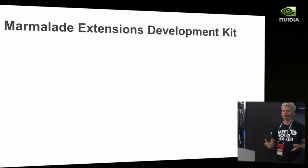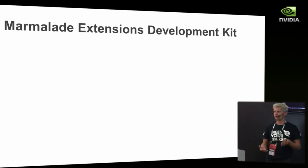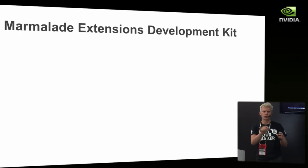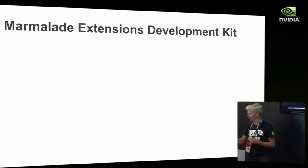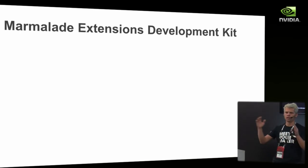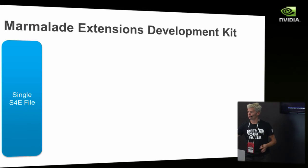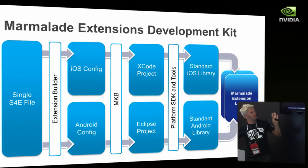The first question most developers have is: what happens when you want to access a part of the operating system not yet exposed by Marmalade? A couple of years ago we developed the EDK — the Extensions Developer Kit — which allows you to, if you really need to, dig down into the OS and call functions we don't expose. So if there's a new input type, like a new compass or gyro we haven't exposed yet, you can build your own extension to Marmalade and query for it at runtime. It's still a single binary — it just queries at runtime for given extensions and uses them when available. The idea is that your game depends on certain features rather than a particular device.